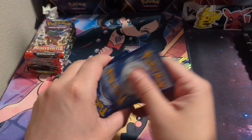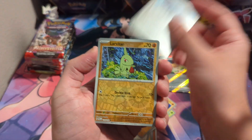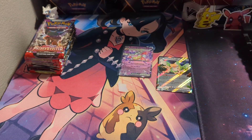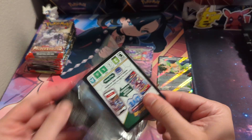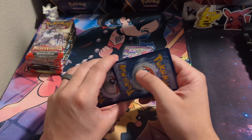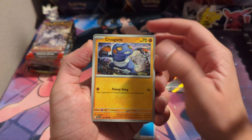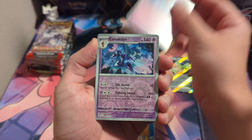Rookity, Falinks, Bedunsparce, Corviknight, Wasteland. I've been liking this set — I think this is a good set, definitely better than the base set. But the more you look at it, it just seems like it's lacking a little bit. Nothing there, and a Double Ceruledge. Nice. But yeah, it just seems like a not-strong set.